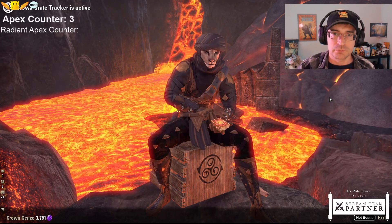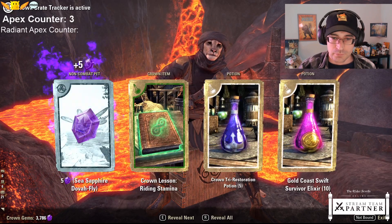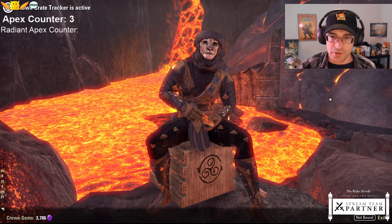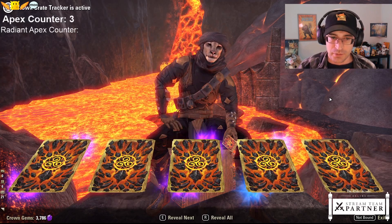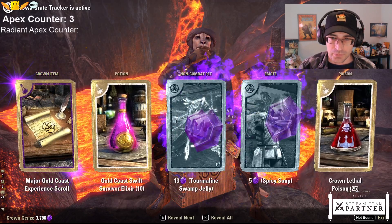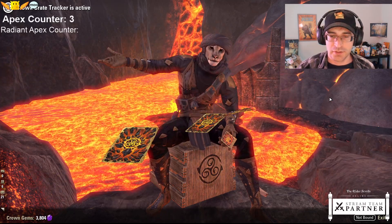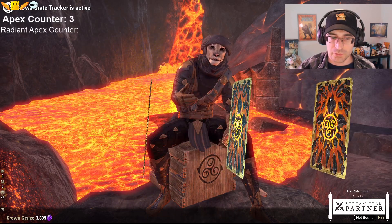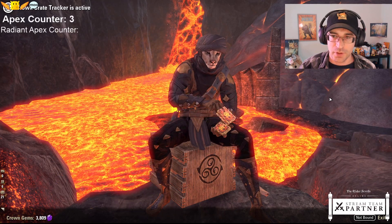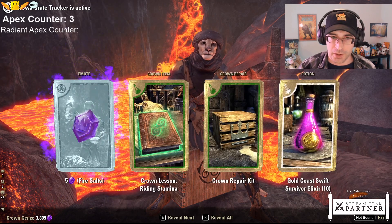Four to go. At this point I will greedily ask for some extra amazing luck. Two to go - last two chances. 3,800 gems - enough for two Apex, or a good chunk of a Radiant Apex, but not enough.